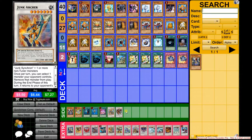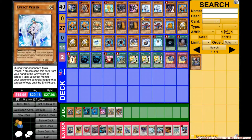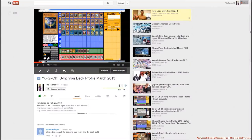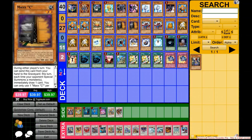Moving on straight to the deck profile — not much has changed, except for an added Veiler. I thought I added a Max C as well, but I actually already ran 2 Max C. So all I did was add 1 Veiler.